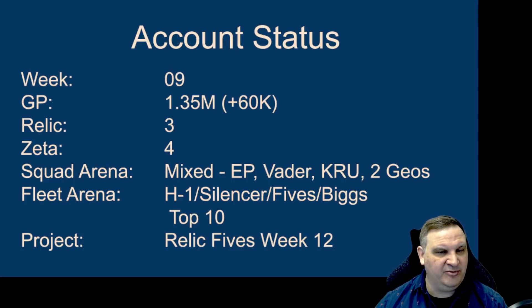Week 9 — we're up to 1.35 million galactic power, added another 60,000. We've got 3 relics and 4 Zetas. In Squad Arena, we're still using a mixed team and getting top 50. In Fleet Arena, we've got Home 1, Silencer 5s, Bigs. Even with the 7-star Geos, they haven't proven big enough to pass up my original team yet. The lack of a decent Sunfac is holding me back, but we're still top 10. A lot of days we can't break into the top 5. Tarkin Geos are much better than other capital ships with Geos, so if I can't get them good enough with Home 1, I'll have to build the Executrix.